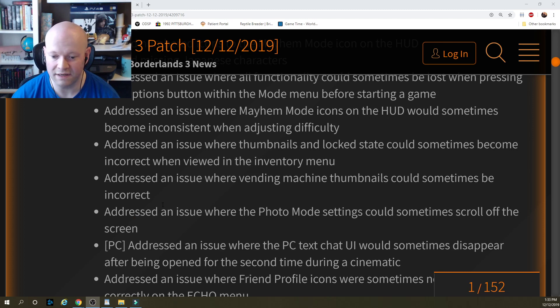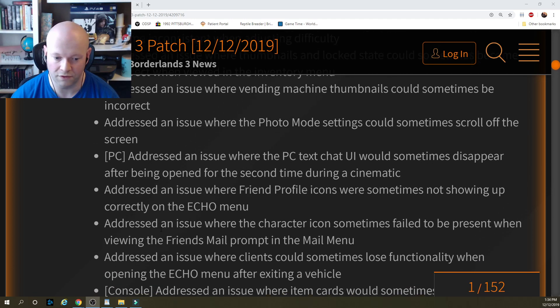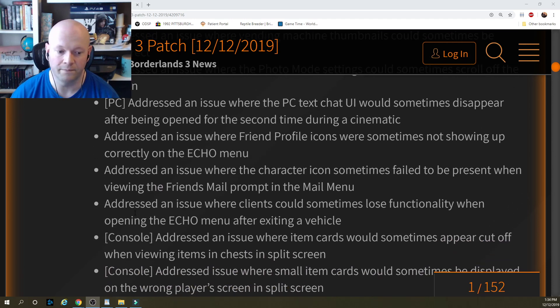PC: addressed an issue where the PC text chat UI would sometimes disappear after being open for the second time during a cinematic. Addressed an issue where friend profile icons were sometimes not showing up correctly on the echo menu. Addressed an issue where the character icon sometimes failed to be present when viewing the friends mail prompt in the mail menu.